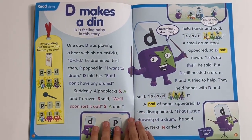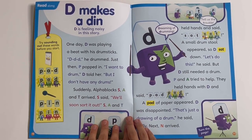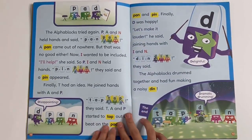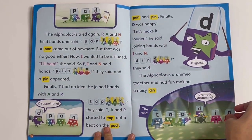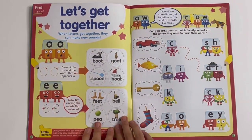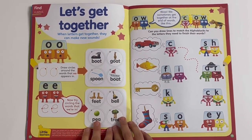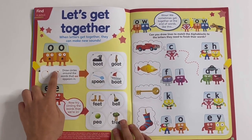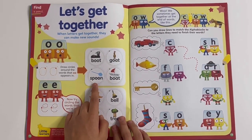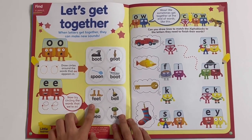D makes a din — D is feeling noisy in this story. You can practise these words before you start the story, or you can do it after. This is placed on one of the episodes. Let's get together — when letters get together they can make new sounds, like this. You can trace the double O and the double E. Then you can circle the words that have that double letter in them: boot, spoon, feet and tree.